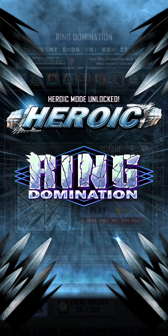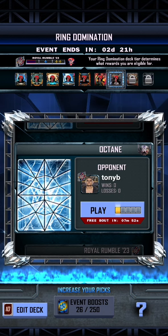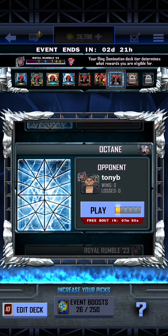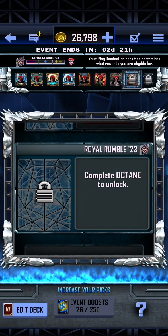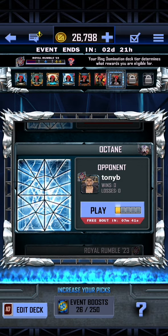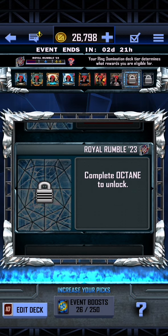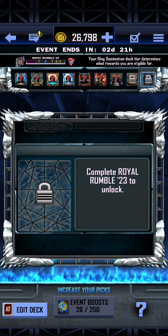The heroic ring domination has now been unlocked, which will give us access to another Octane card, another Royal Rumble 23, and another heroic upgrade. From what I've been told, apparently the Octane card is Brock Lesnar, the Royal Rumble 23 undercard is Finn Balor, and then of course you have the heroic upgrade. So those are things to all look forward to.